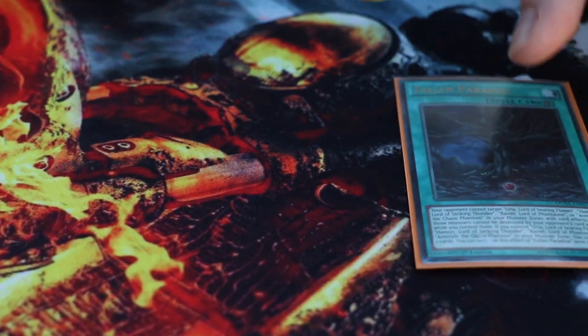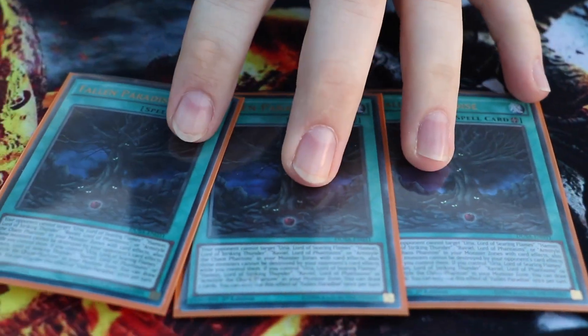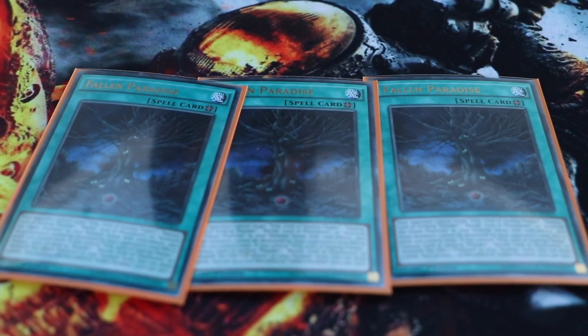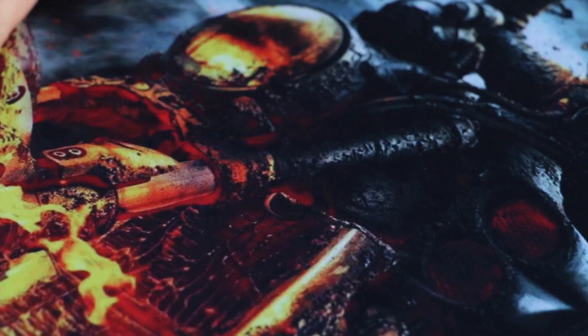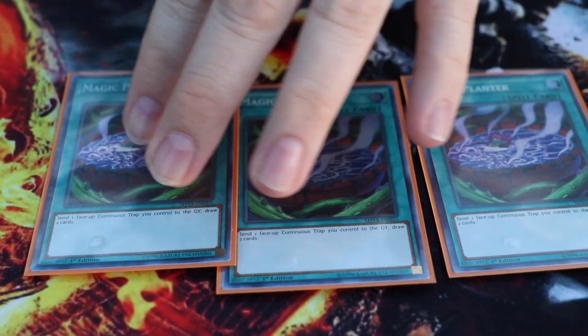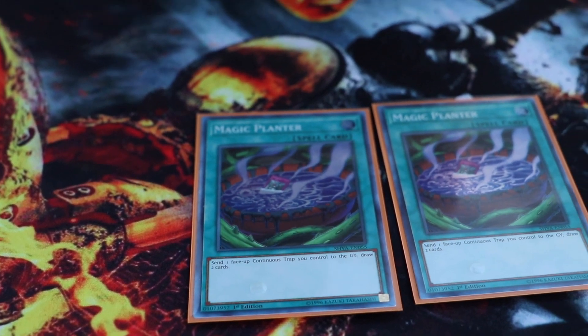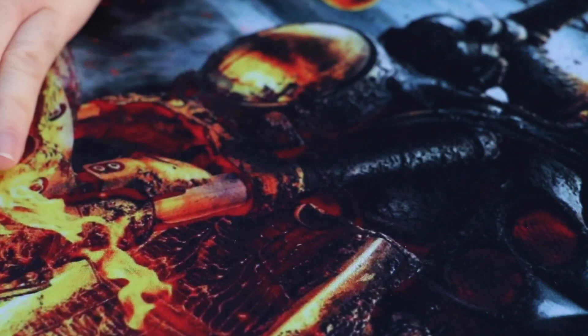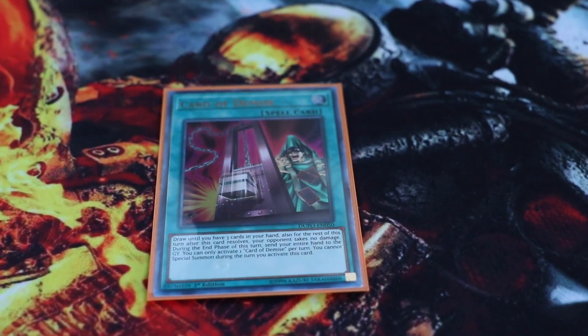On to the spells: we're going to be running three Fallen Paradise — we know what this does and it's coming out in the structure deck for the Sacred Beasts. We are running three Magic Pattern, which will send one continuous trap that you control to the graveyard to draw two cards — more draw power for you. And one Card to Demise.